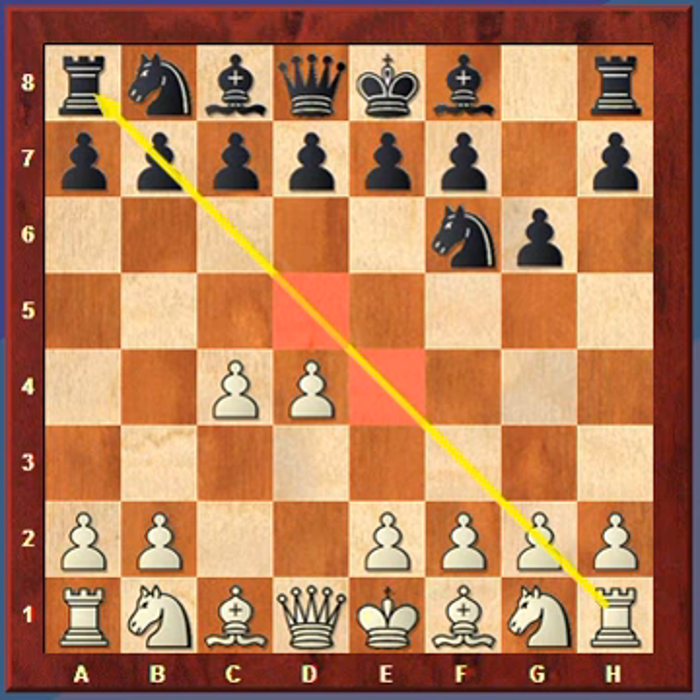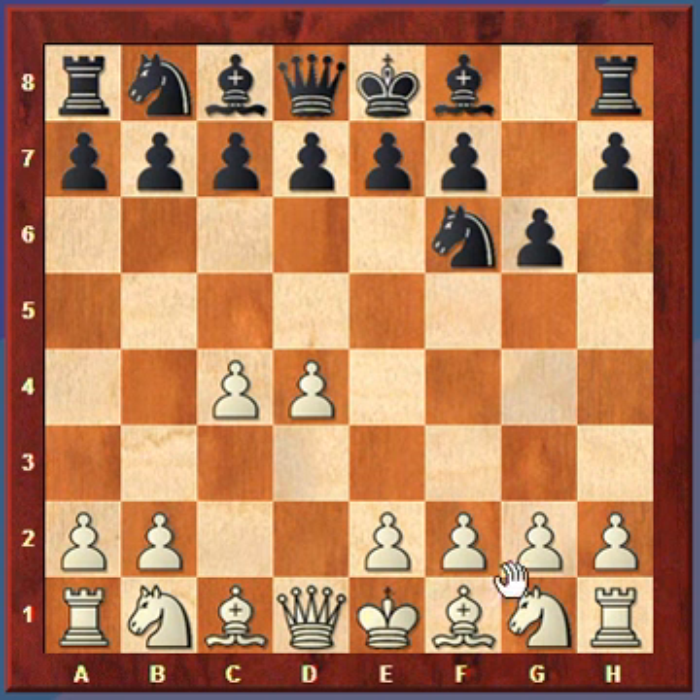So let's see how this game would normally continue. Instead of playing knight c3 right away, White wants to fianchetto the bishop and get its king castled, so it's going to play knight to f3 — a natural developing square that also helps stop Black from playing e5 if desired.